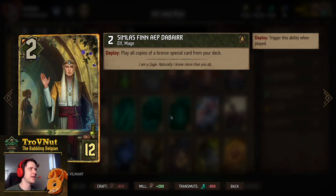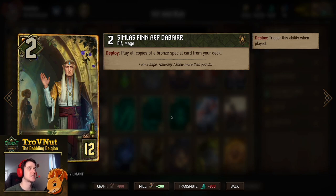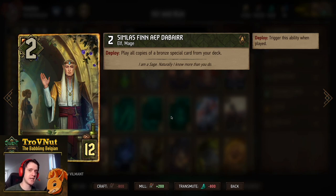Then Simlot — very, very powerful in this deck. If you play your Waylays correctly and put them all back into the deck, Simlot is 32 points. If you have five Waylays in the deck, each Waylay does six points — that's 30 points — and Simlot himself is also two. Simlot just allows you to play all copies of a bronze special card from your deck. There are a few backups: Bountiful Harvest and Making a Bomb is double in this deck, so that would be a good option as well.